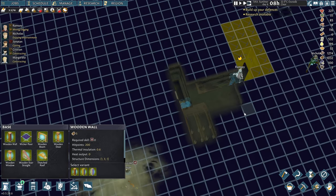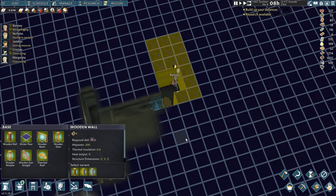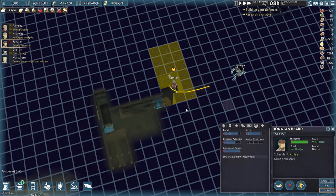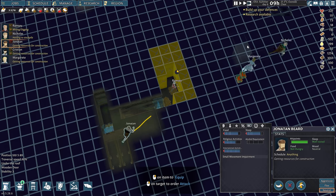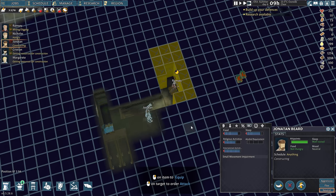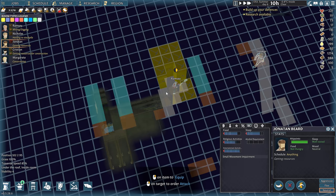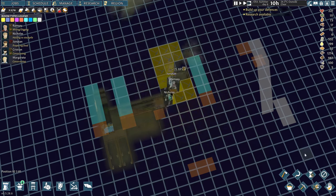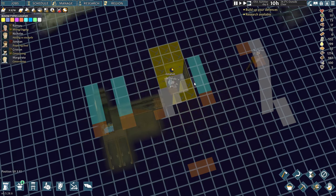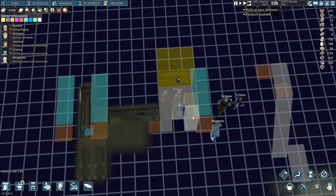How's the digging operation going here? Well, slowly — very slowly. But Ramsey's doing a good job. Let's get someone to prioritize this door because I want to show you the temperature differential. Now we've got a spare room. Let's pause and look at the room overlay. Room temperature: minus 0.8. It's 24 degrees outside, minus 0.8 down here. Perfect — things will never rot. Absolutely fantastic.